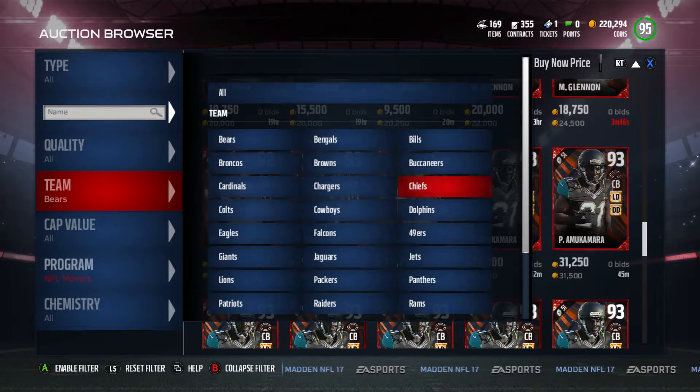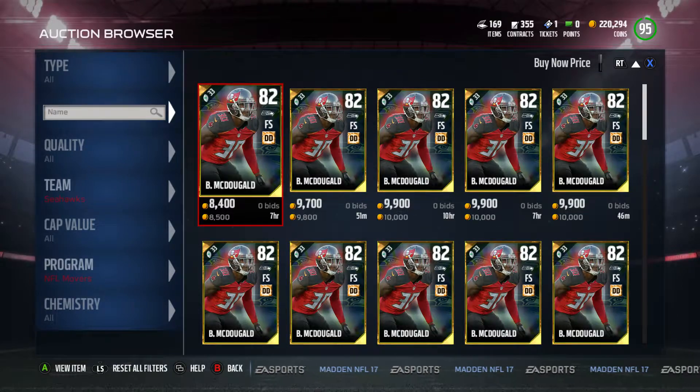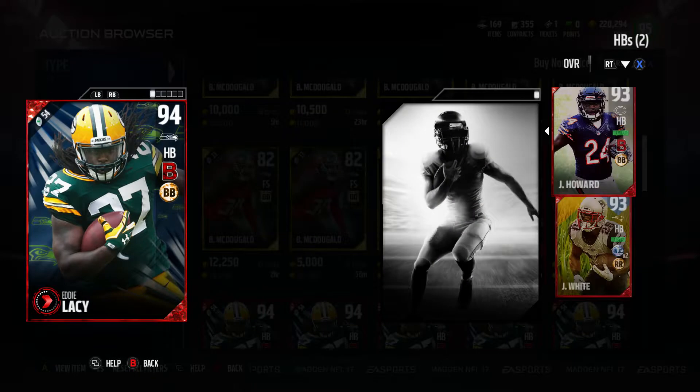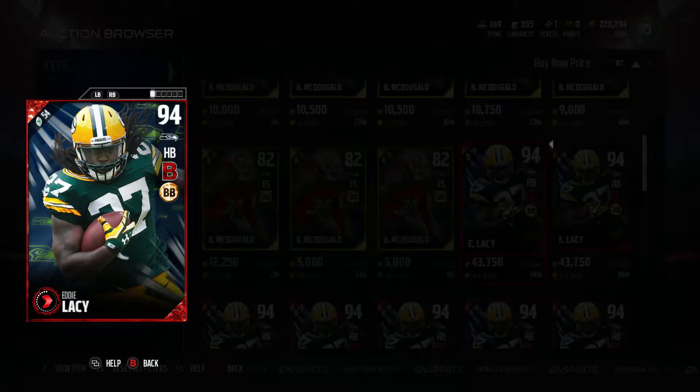Let's check out the next card: Eddie Lacy going to the Seattle Seahawks — this is where it starts to get good. He's a 94 overall, cheapest card going for 44k, and he's got 90 speed. Comparing him to my Howard card, Howard has better stats than Lacy who is a 90 overall, showing it's all about the stats and not the overall. Lacy's got 90 speed, 92 agility, 91 acceleration, 92 carrying, 92 ball carry vision, and 81 elusiveness.